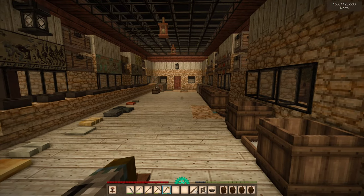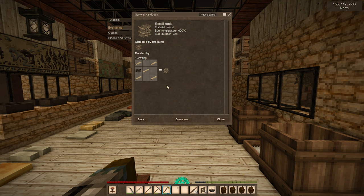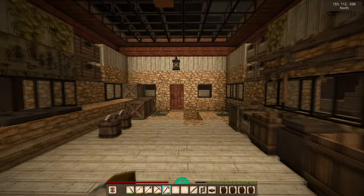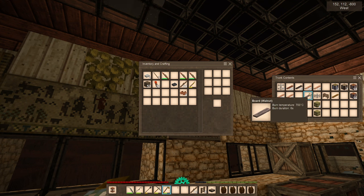There are some new blocks, and what I am particularly excited about is that they have added what I think are called scroll racks. The recipe is five boards, nails and strips. I might have known they would have nails and strips in them. Do I have any nails and strips? I do. And I've got some boards in here.